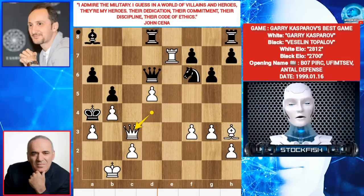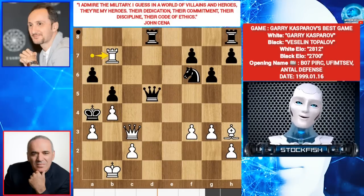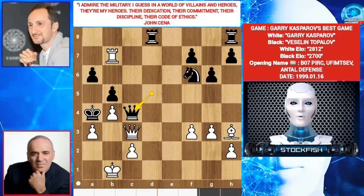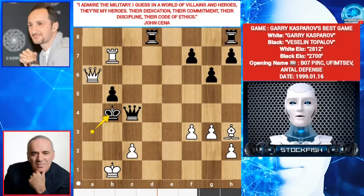So in this position he played queen takes D5. Rook A7, threatening mate in 1. Bishop B7. Rook takes B7 — you can't take the rook because it will be mate. Queen C4 by Topalov. Queen takes F6. King takes A3. Queen takes A6 check. King takes B4. I want you guys to pause the video and try to find the best move for Kasparov.